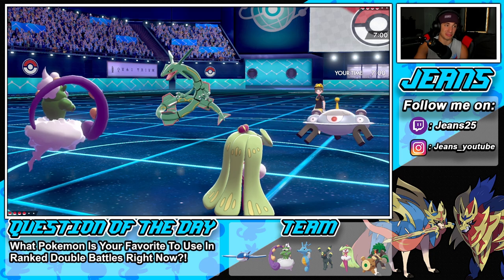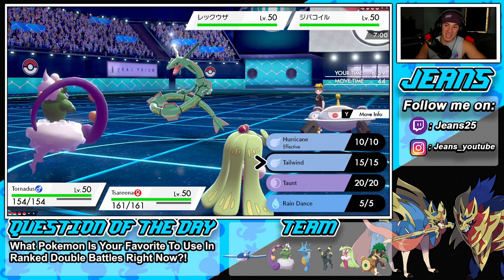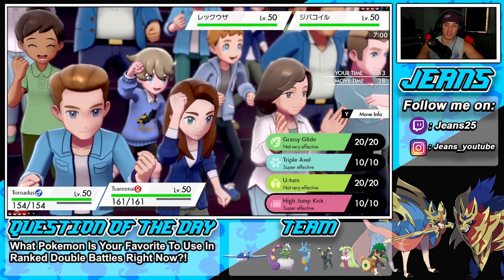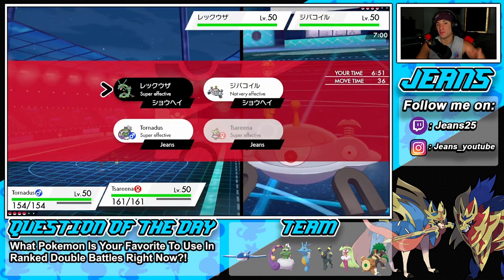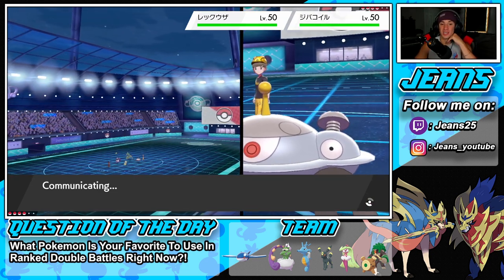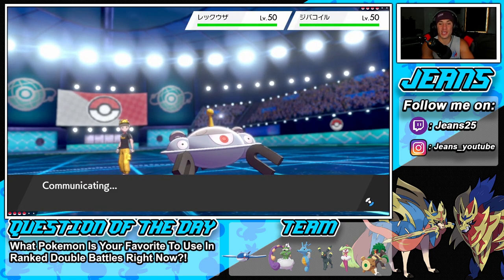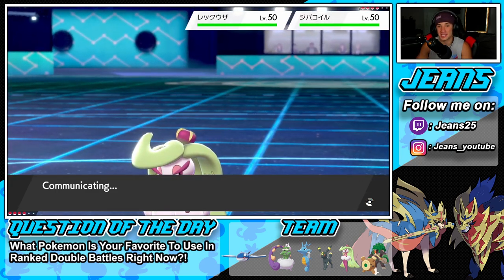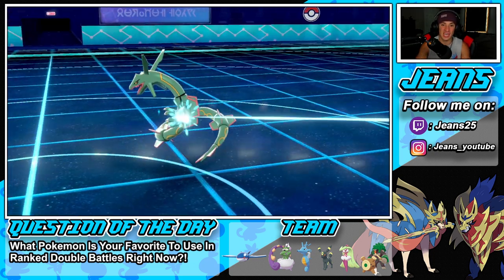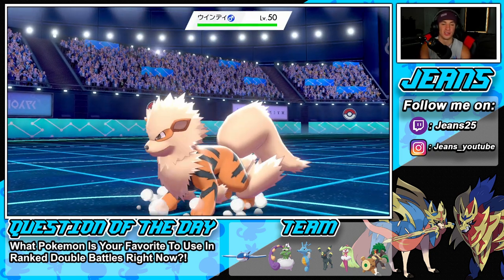Going for a Tailwind with Tornadus while using Triple Axel on Rayquaza. Even though it's not STAB it can do decent damage. Rayquaza is one of the cooler legendaries — aesthetically amazing. But he ends up swapping out, knowing I was going for Triple Axel. He just protects with Magnezone. Tailwind pops for us — great. I could swap to Tsareena which I might do right now.